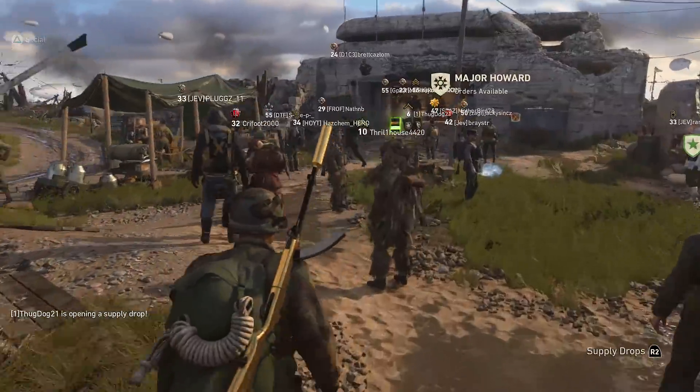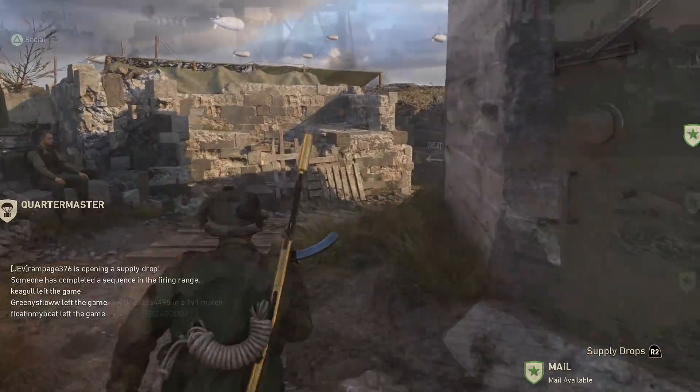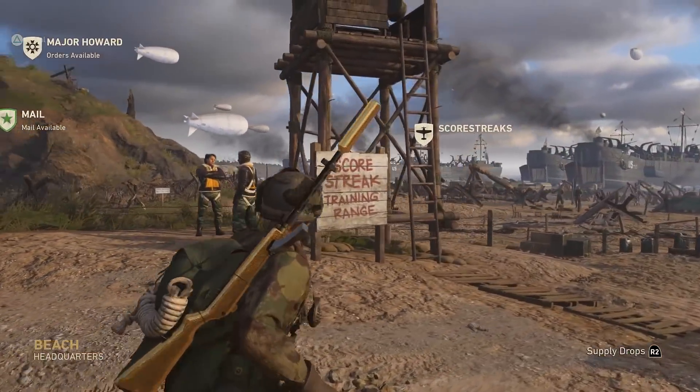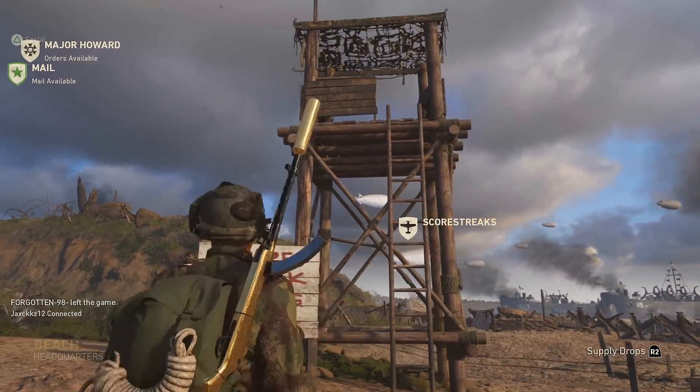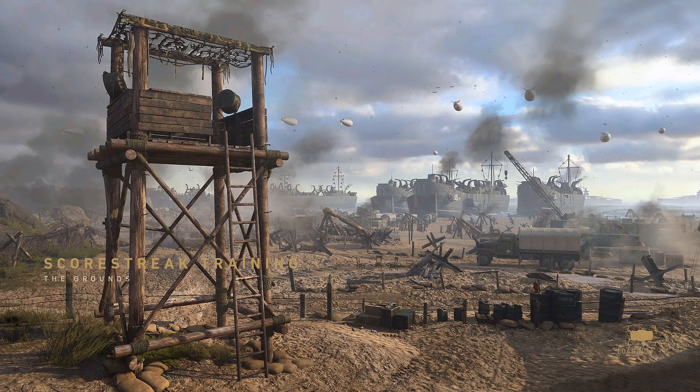The first thing we're going to do is go into the headquarters and make our way towards the beach. On the left-hand side of the beach you will notice there is a massive tower called the Scorestreaks Tower. This is where we can practice all our scorestreaks. Go up to it, press the action button, and once you've done that it will load the map 'The Grounds.'